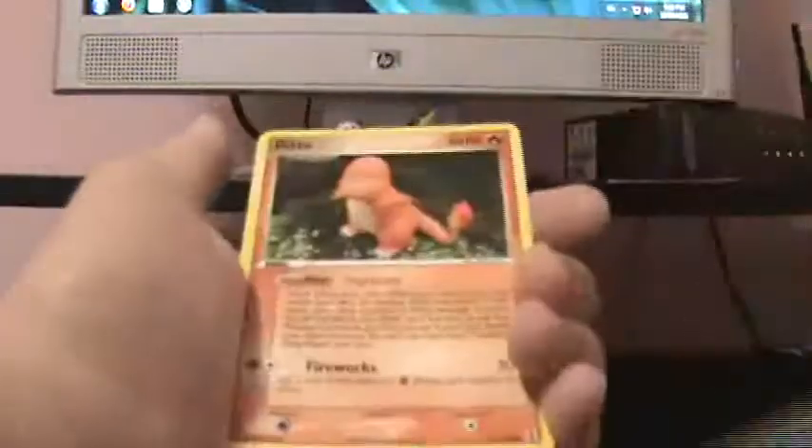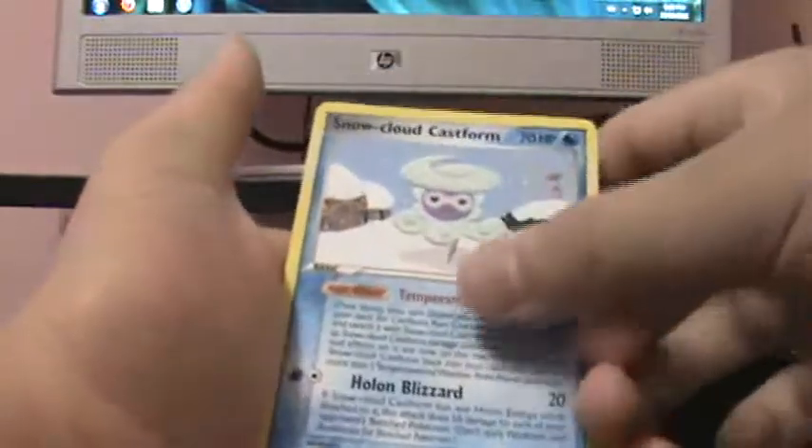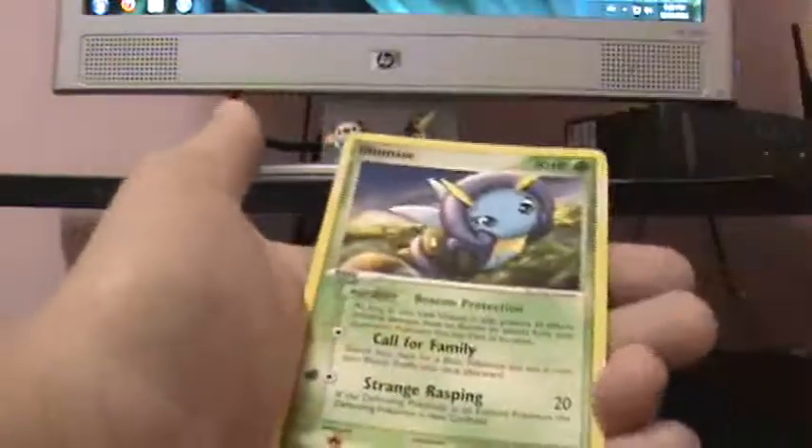Okay, Meryl, Ditto, Dratini, Porygon, Slowpoke, Starmie Rare Reverse, cool. And a Snow Cloud Castform, Rapidash, and Illumize.